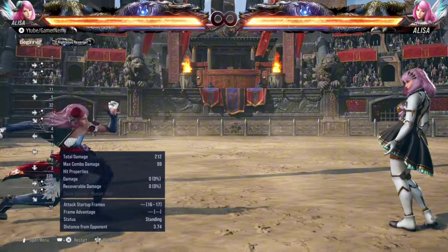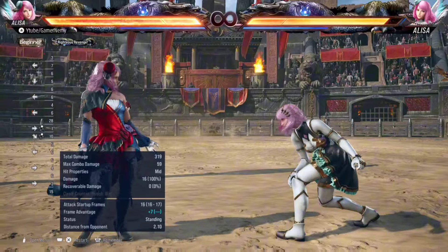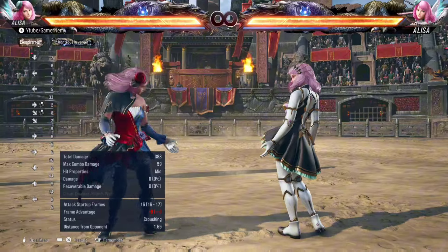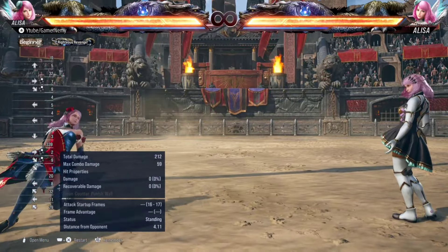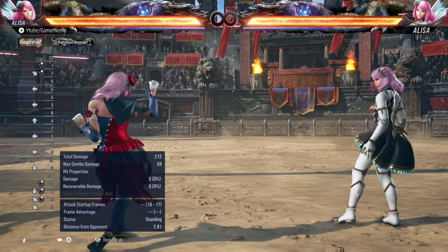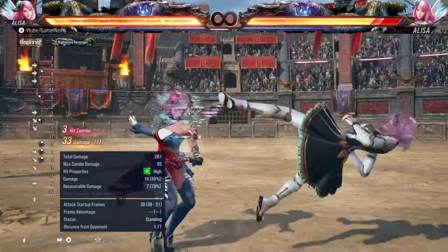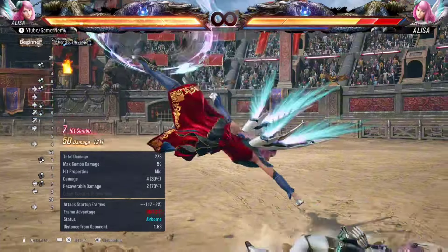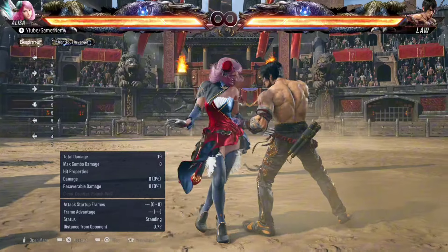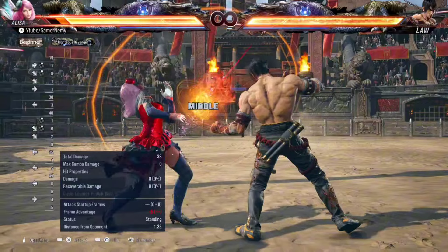Next up is Alisa's down forward two — a natural launcher on normal hit. However, it does not launch crouching opponents and it's only minus eight on block, so it's completely safe. Down forward tools are generally used the same way by characters such as Law, Lee, Shaheen, et cetera — basically for the same purpose. These moves are still overpowered in my opinion. Natural launcher down forward tools are just so strong — insanely good for keep-out. An opponent is in your face, just throw a down forward two. However, you are at risk of getting sidestepped.